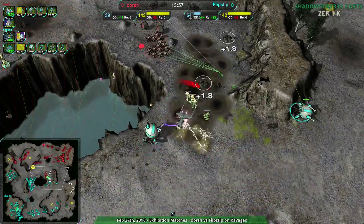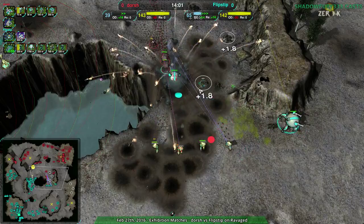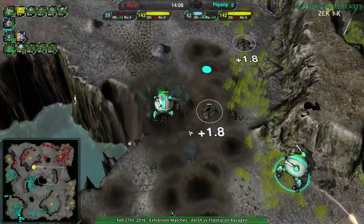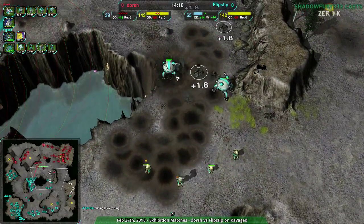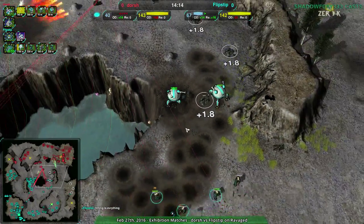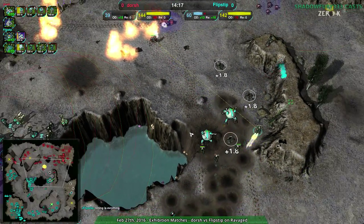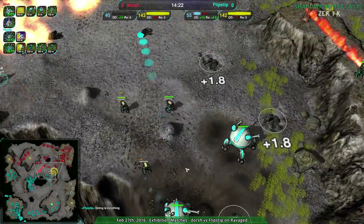Nice use of Thunderbird here. We just see Dorsh going for the air factory, and Banshees coming in for Flipstep — that will be coming up shortly. Sumo Jump. Just Sumo Jump. Gravity Gun and Sumo Jump — that stuffed Dorsh pretty thoroughly.